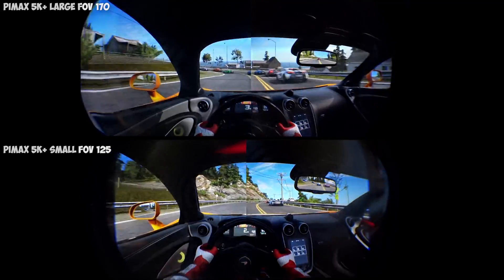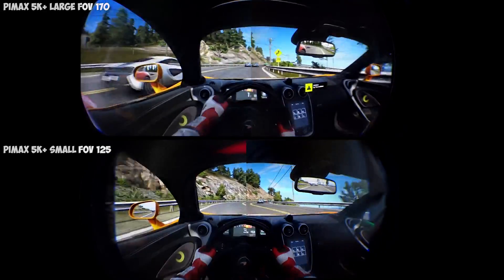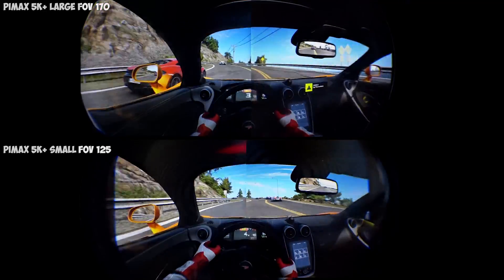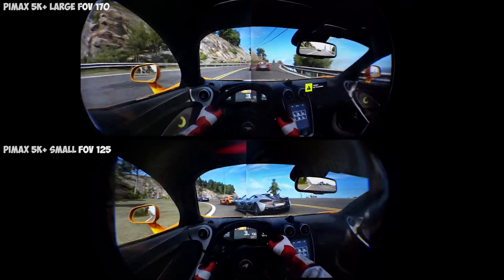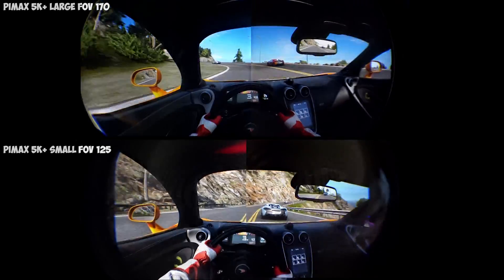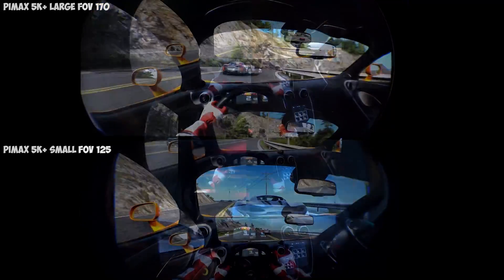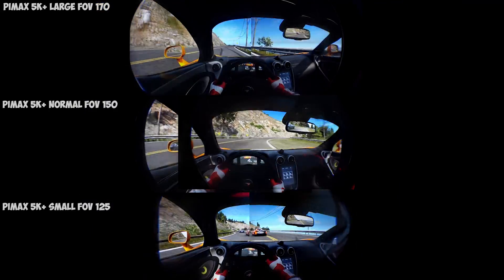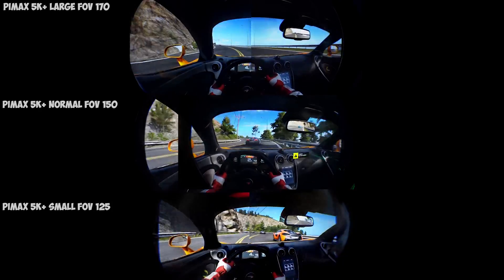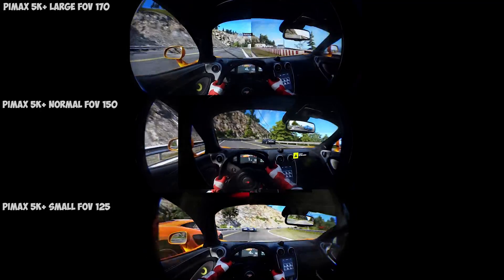Now let's compare the large field of view to the small field of view. It's easy to see that the small field of view, which is 125 degrees horizontally, starts to limit your sight a lot. It's not bad at all, but it's indeed a big difference. Especially while seeing all this in VR, the difference is more clear than you're actually seeing in this video. Normal field of view vs small field of view also clearly shows a difference, despite the fact that it's only around 25 or 30 degrees more in total on the normal compared to the small field of view.